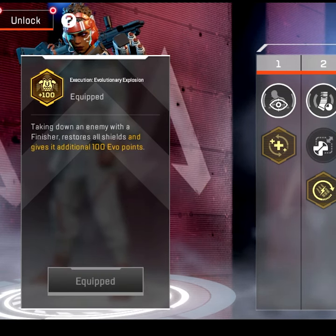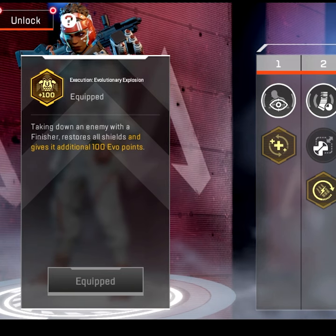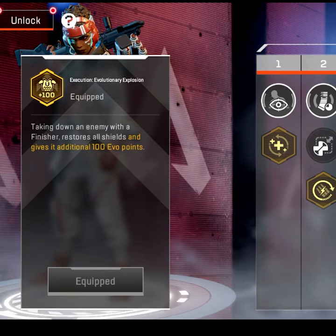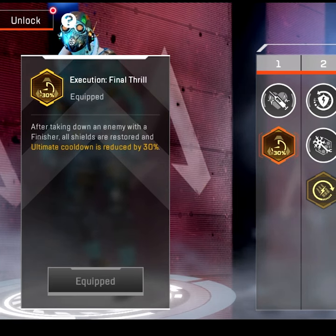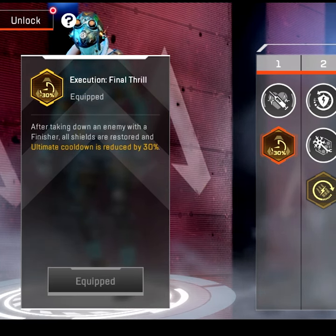Take a look at this — taking down an enemy with a finisher restores all shields and gives an additional 100 evo points. On Octane, after taking down an enemy with a finisher, all shields are restored and ultimate cooldown is reduced.